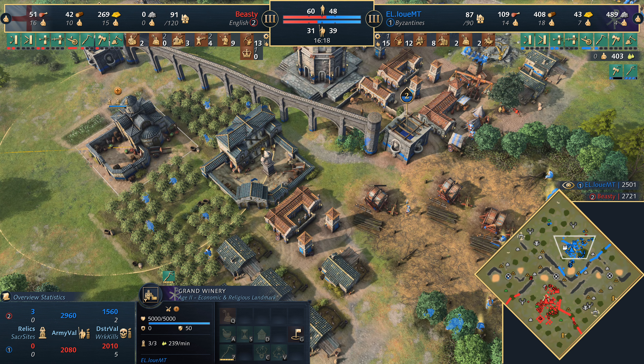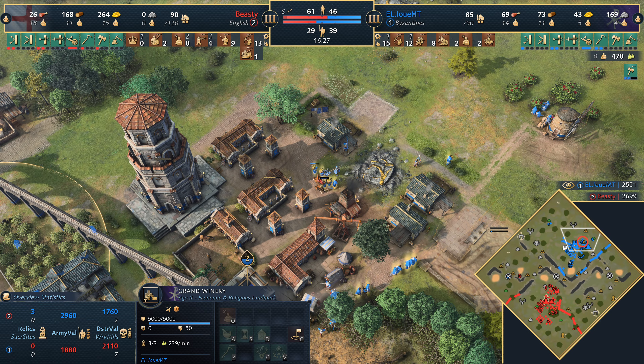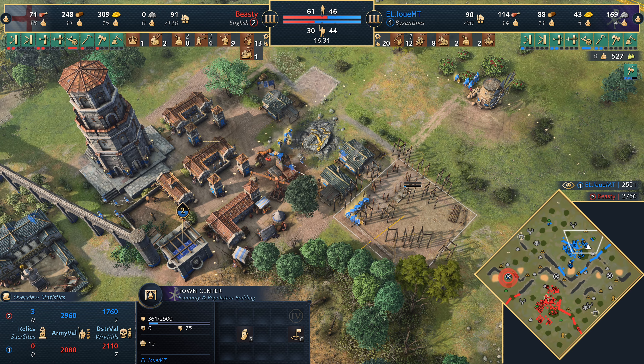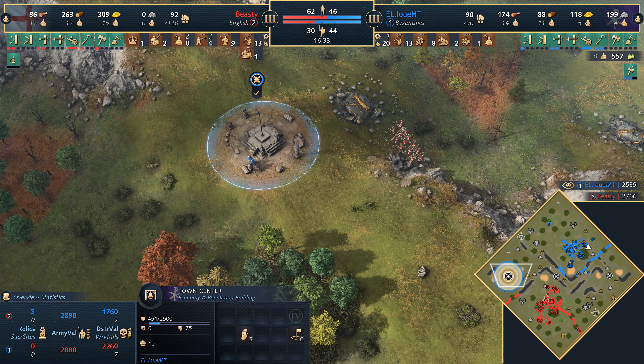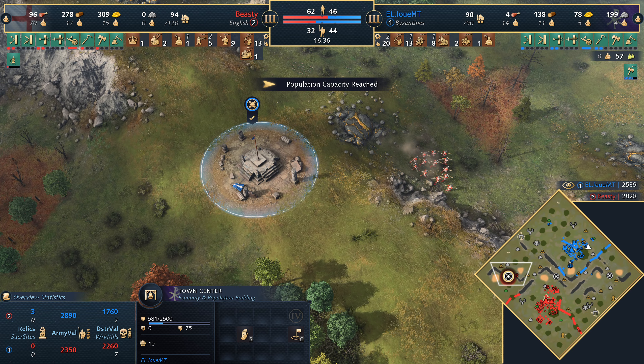Louis also picking up the sacred sites — going for the one on the west side first. Horseman diving in once more does pick off another villager, which is pretty strong considering how much army was there. He's going to add in a second town center behind this — he's actually quite significantly behind on villager count. Loses the monk but does get the sacred site. Beastie will just need to keep one longbow in there just to decap it.